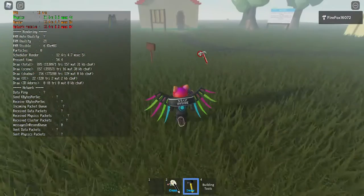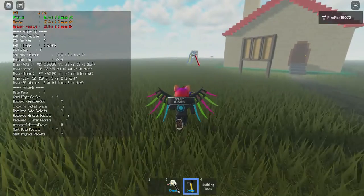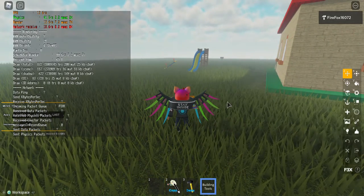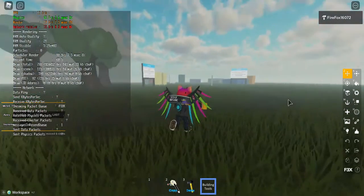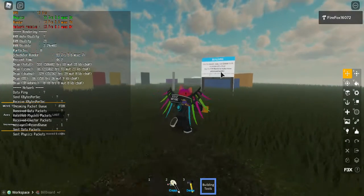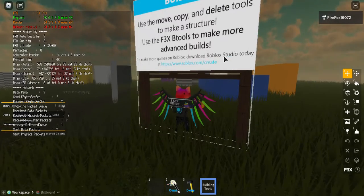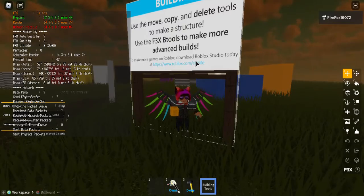And finally, for the promo — I forgot there were building tools, I added them in here. If you didn't see on that poster right there — the building one — it says use F3X build tools and B tools to make more advanced builds. I accidentally made this different text, so now it shows up right here, and then the link shows up right after.